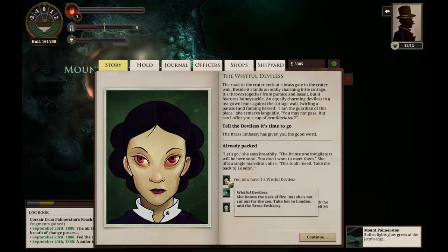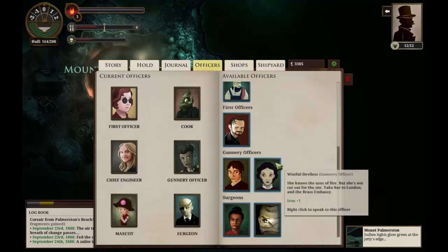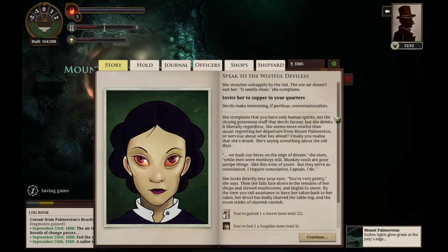Interesting — she knows the uses of fire air, but she's not cut out for the Zee. Take her to London to the Brass Embassy. Is she an officer? She is — she's a gunnery officer. She gives you one iron. Can you talk to her? You can. Let's invite her to supper in her quarters and see what she has to say. She slouches unhappily by the rail — the Zee air doesn't suit her. 'It smells clean,' she complains. We invite her to supper. She complains that we have only human spirits, not the cloying poisonous stuff the devils favor, but she drinks it liberally regardless.